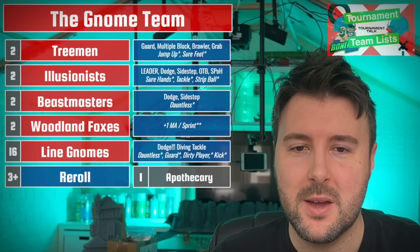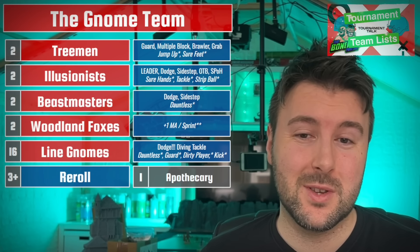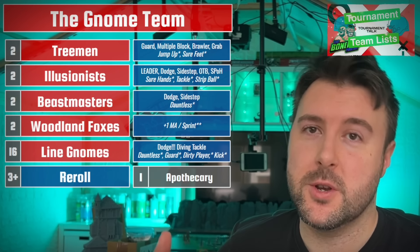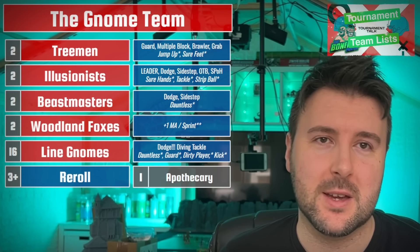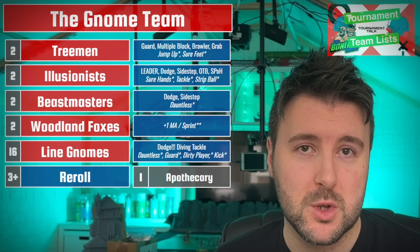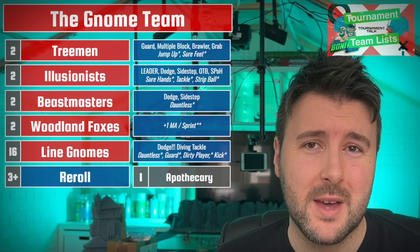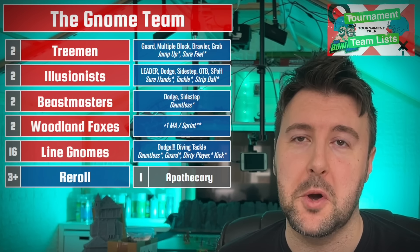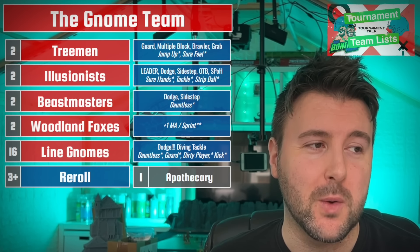The last skill I want to talk about on the standard line gnome is Kick. I know I always bring it up, but it's always really good - the downside is it's a double. Contemplate taking Kick on a line gnome if you're playing with Rodney Roachbait. If you deploy him near your line of scrimmage and you drop the ball short and they don't pick it up - if you're within three squares of Rodney at the start of his activation, he just yoinks that ball. This is the best onside kick in Blood Bowl, and if you can pull it off, you have basically stolen a possession.